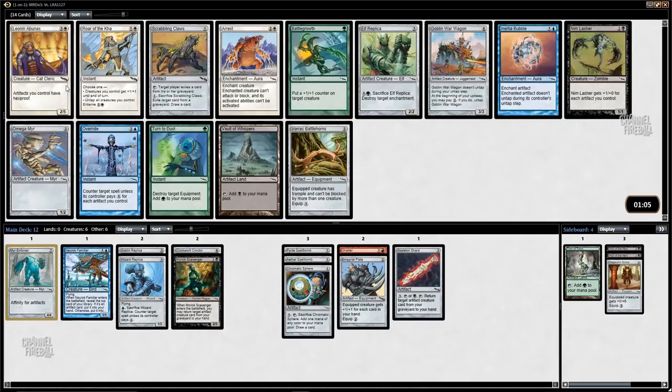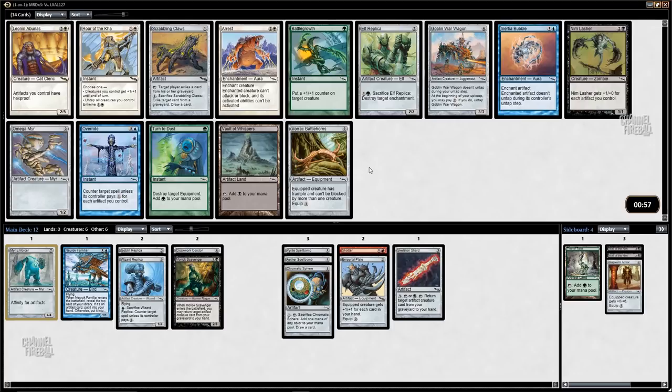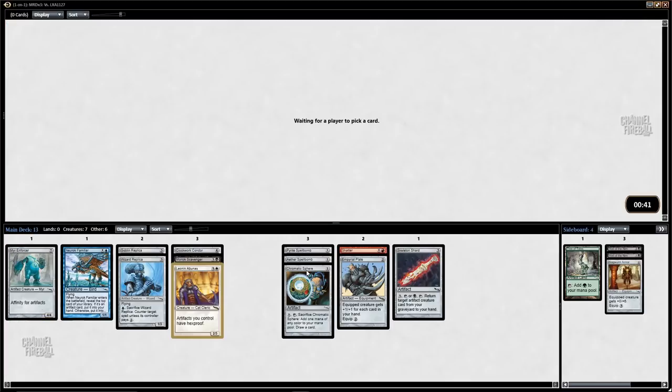Leonin Bola is actually just like a straight-up bomb — you get to play this and make it so none of your artifacts are targetable. Not a lot else here; I could take the Bola and splash it. Vault of Whispers is the alternative. I might just take the Bola here — this card is really really absurd. I think it's better than Arrest by a decent margin.